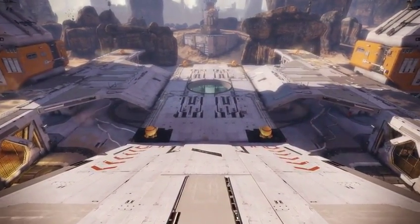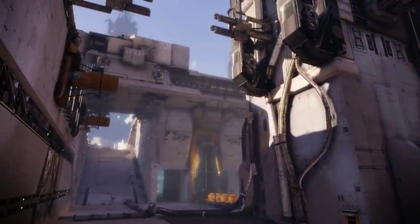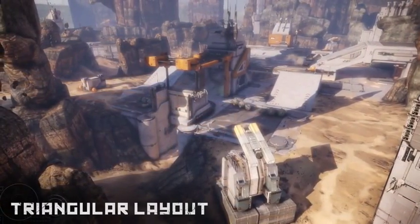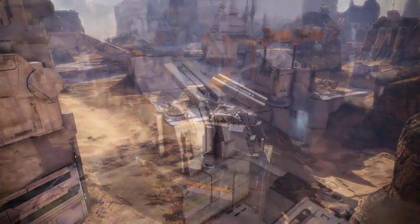Facility is a symmetrical level. In the center of the environment lies the structure itself, which boasts open-air platforms above and tight interiors below. The missile silo's triangular layout ensures that no capture point is ever too far to engage, nor too safe to leave undefended.